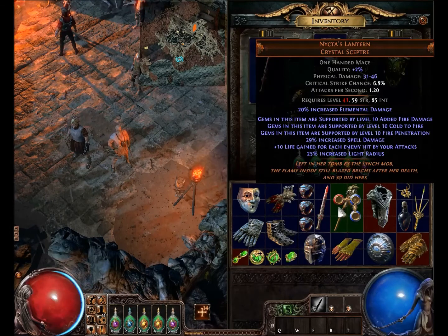Nicta's Lantern, Crystal Scepter — one-handed mace. Quality plus 2%, physical damage 31 to 46, critical strike chance 6.8%, attacks per second 1.20. Requires level 41, so the level is quite steep, it's mid-level. 59 strength and 85 int required, so it's going to take a pretty good investment of int and a moderate investment of strength — not everyone's going to be able to use this.